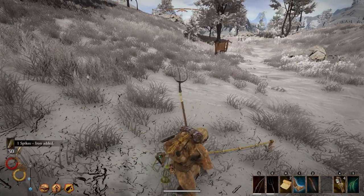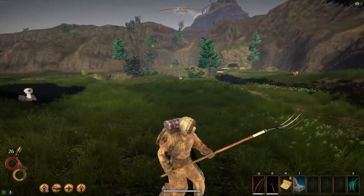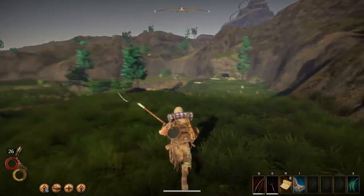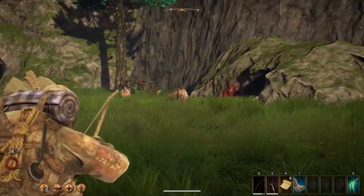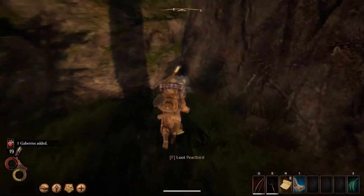One other tactic I've used to separate enemies is using pearl birds to distract them. I first aggroed the bird, moved it into an optimal position near my enemies, injured it, and prompted it to flee in their direction. While the enemies were distracted with their backs turned, I attacked them. But this doesn't always work — sometimes the bird dies early and you're left fighting all the enemies at once.